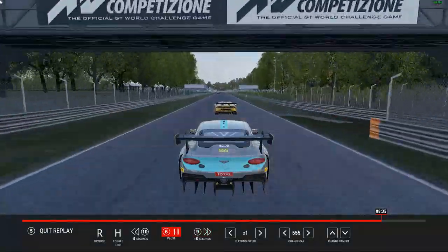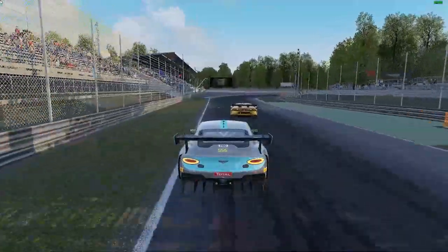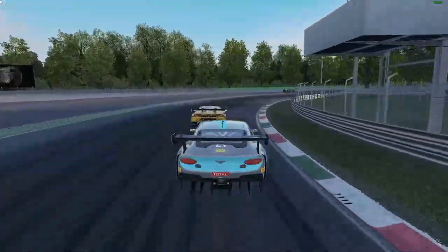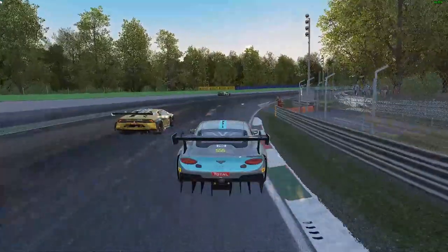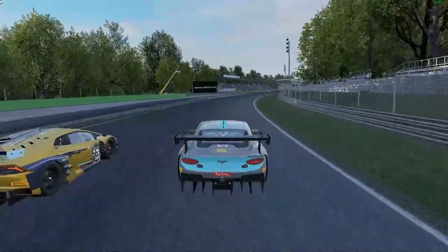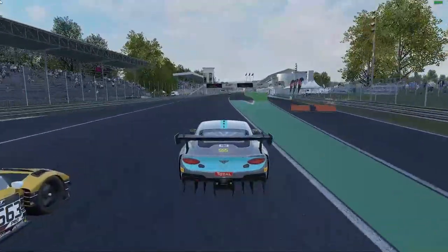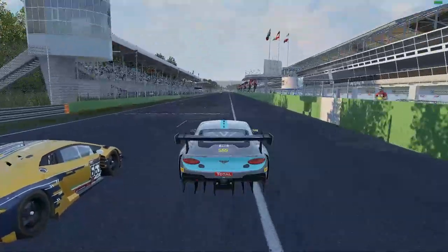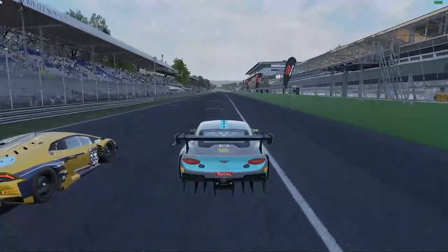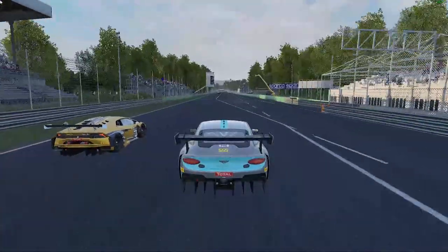Here in the Bentley this was a unique situation — I take the wider line into the corner, he actually outbrakes himself a little bit, so I get the run on the inside. But the unique situation is the Lamborghini is so fast down the straight compared to the Bentley, I couldn't make the move stick. So I had to keep planning my move, keep being patient.